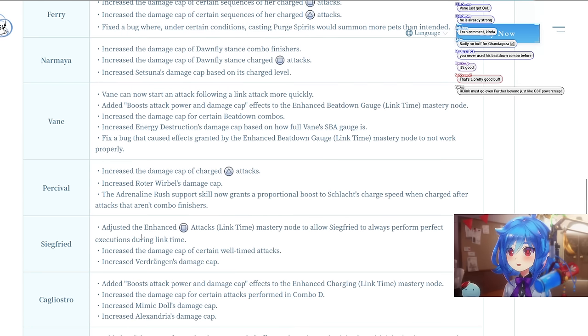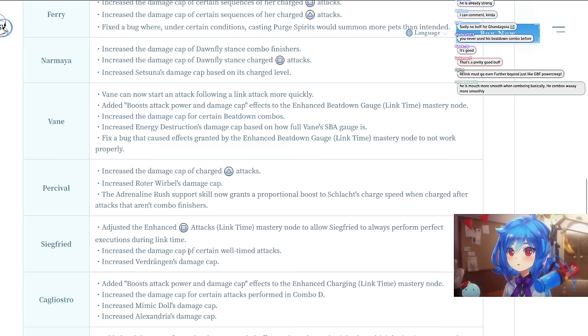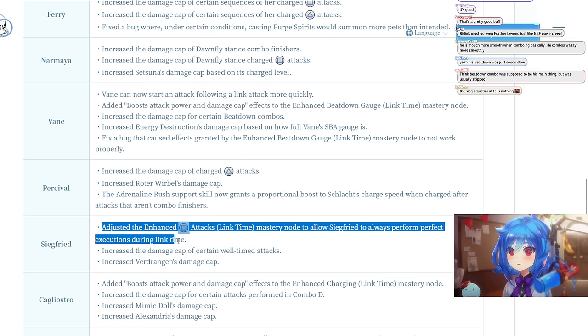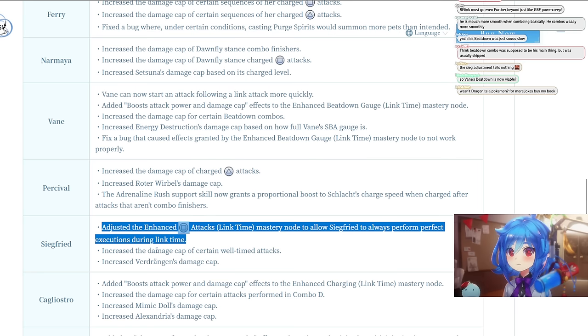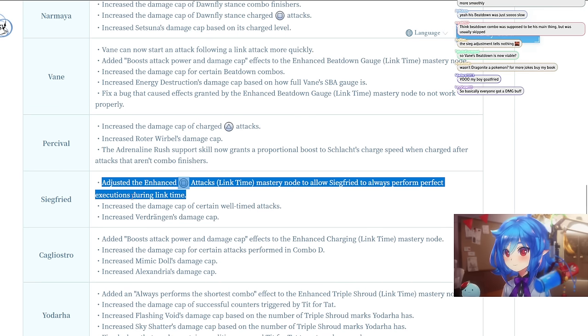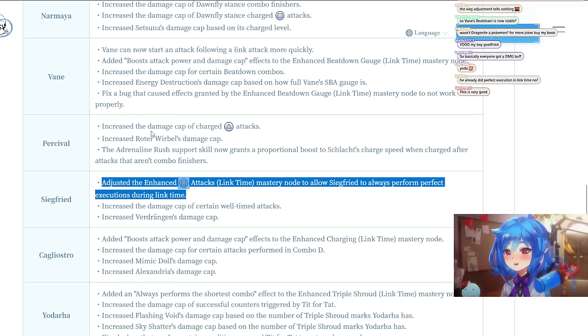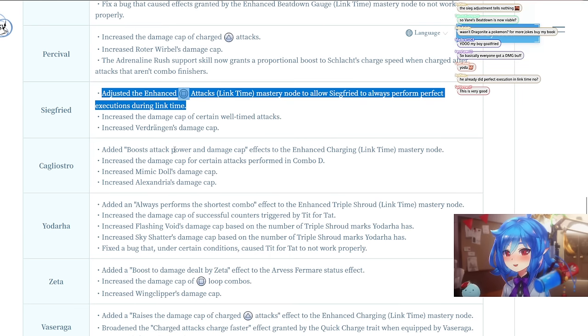For Percival: increased the damage cap of charged attacks, increased Rotor Werble's damage cap, and Adrenaline Rush support skill now grants a proportional boost to slash charge speed when charged after attacks that aren't combo finishers. For Siegfried: adjusted the Enhanced Square Attacks Link Time mastery node to allow Siegfried to perform perfect executions during link time, and increased the damage cap of certain well-timed attacks. It's all buffs — no nerfs so far.